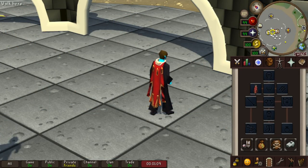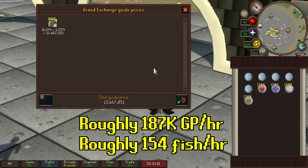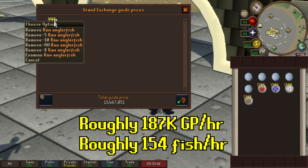Moment of truth. After 72 hours of anglerfish fishing on October 27th, 2021, we've earned 13.4 million GP with 11,139 anglerfish caught — that is roughly 154 anglerfish per hour. Keep in mind I only had Rada's Blessing 4, did not have Spirit Flakes, and did not have the fish barrel for longer trips. That is the amount of money I made, for a price check.